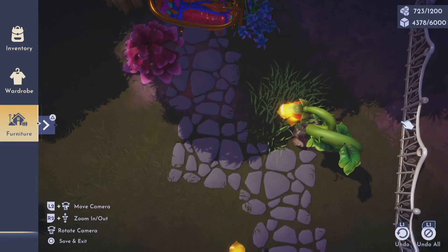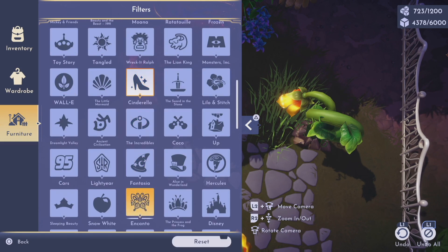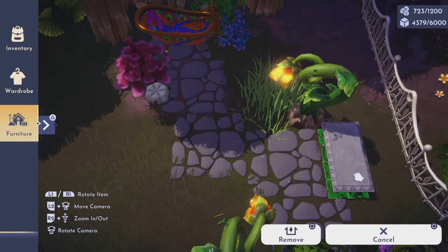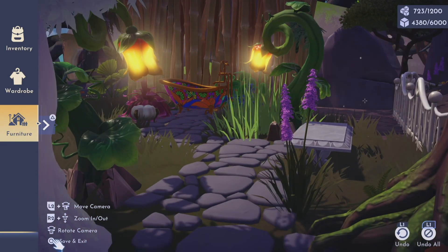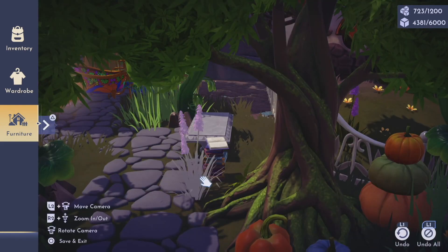For seating, I wanted to go with something of an eclectic 'items humans abandoned in the woods' kind of vibe. So I added the pumpkin seat, which kind of looks like a pin cushion. And since it wouldn't be a fairy garden without a little bit of pixie dust, I had to include the sparkly stone bench. I love that bench — it's one of my favorite items and I use it in most of my builds.